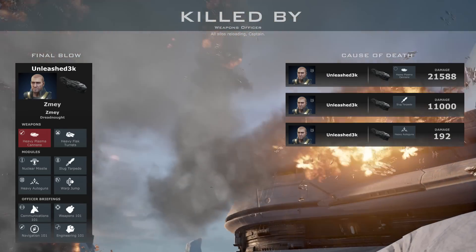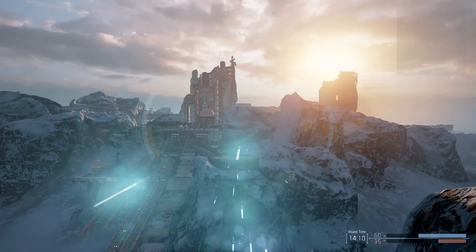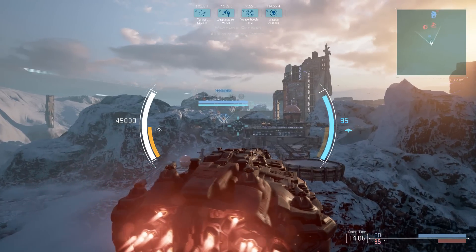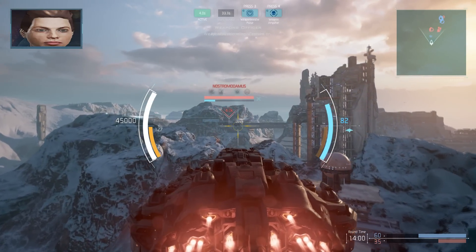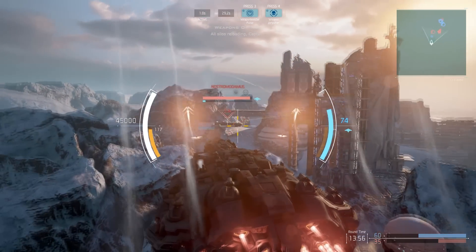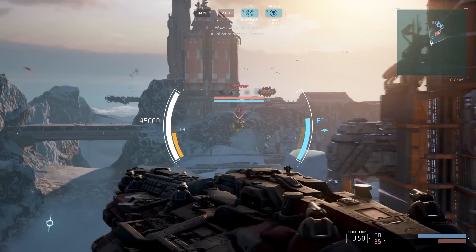Unless I can actually just attach different parts to the normal Smai and better customize them that way — that would be pretty cool. Weapons locked on. Weapon breaker launching missiles. All silos reloading, Captain. Picking up enemy contact. Hello, little fella.